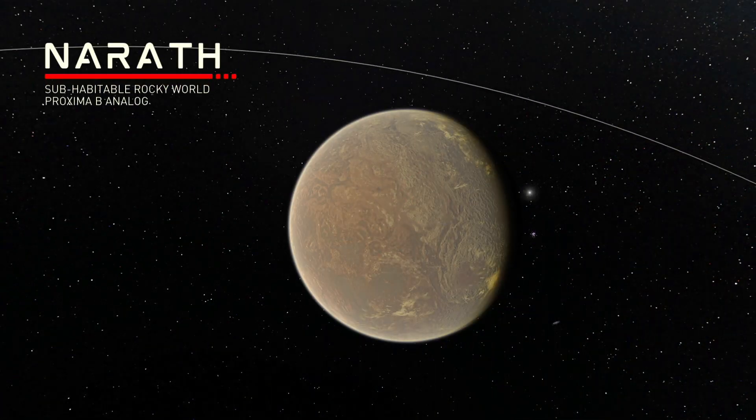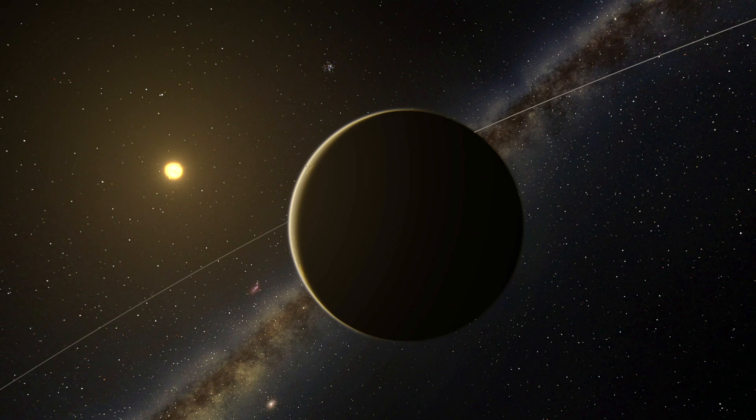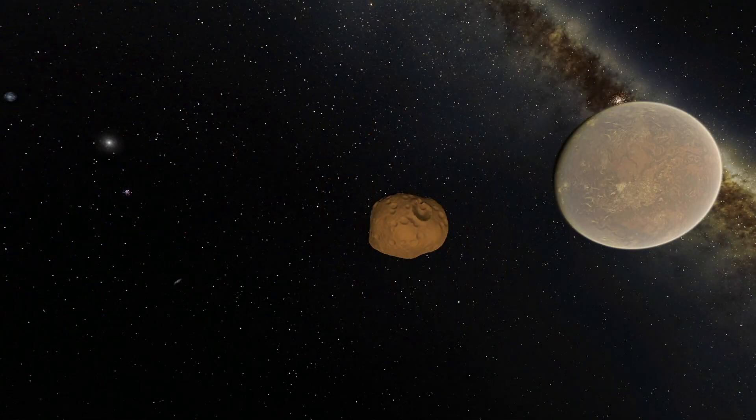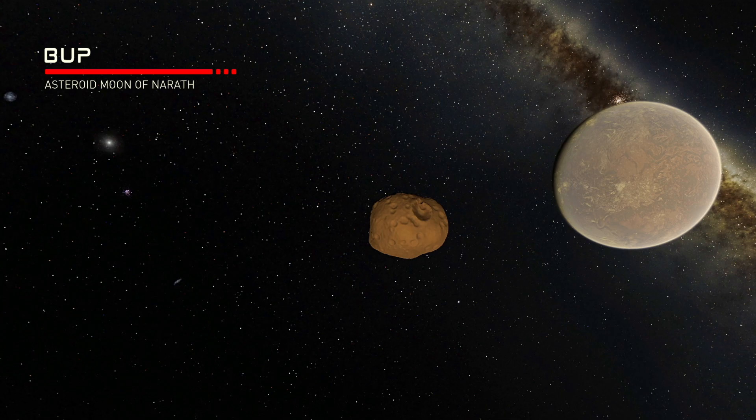The next world is Narath, the most habitable location in the Proximus system. It is almost entirely dry with some ice left over on its night side - a world of mostly expansive basaltic plains analogous to the real world Proxima B, which is famous for being the closest Earth-sized exoplanet to our solar system at just over four light years away. It has a small asteroidian moon called Bup that will likely be ripped apart into a ring system in the next few million years, so get your Bup while it's hot.